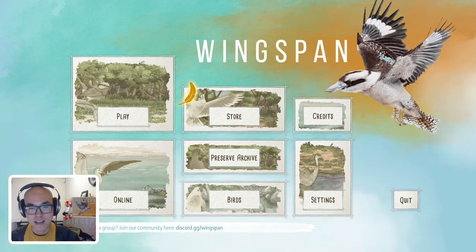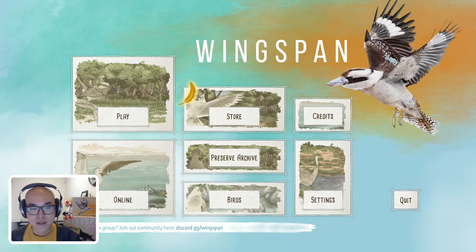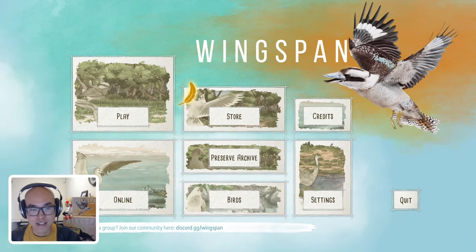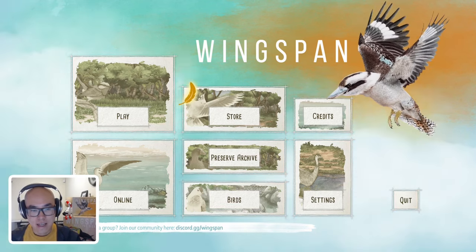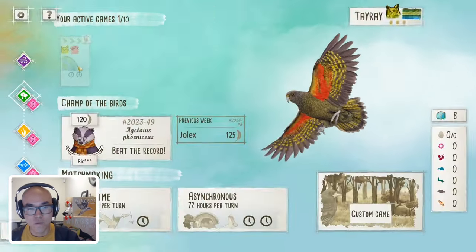Hello there! Welcome to Tuckin' Cash. What an exciting time — Wingspan Oceania is hitting the digital platform. Today I'm going to play a game against my fellow wingmate, Flan from Winging It.